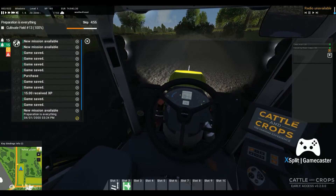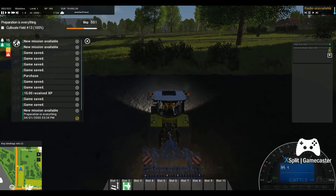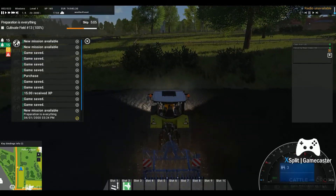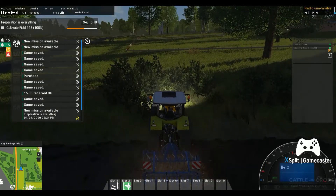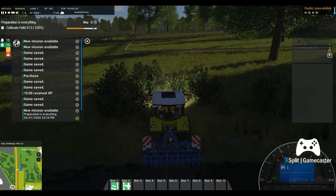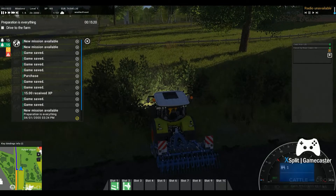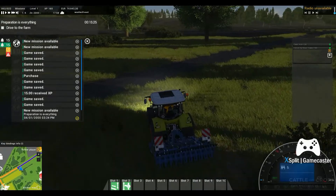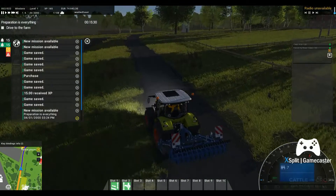We now have the ability to skip, so let's come to the end of this row and wrap this little project up. I assume the next thing is going to be some type of plowing. Let's lower up and go ahead and skip past this — it now wants us to simply drive back to the main farm, so that's what we'll do. The sun is going down.